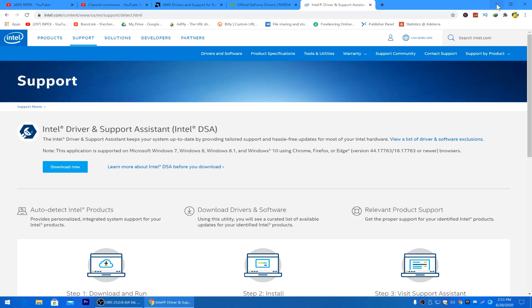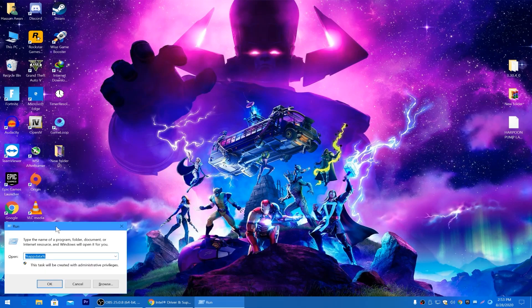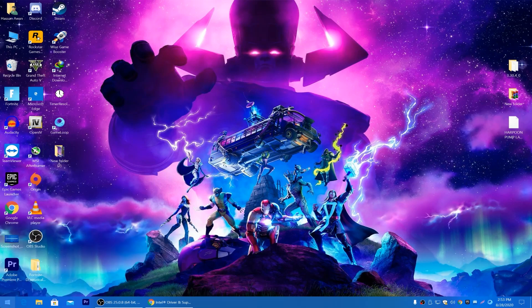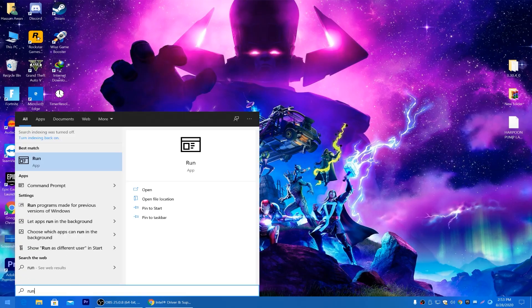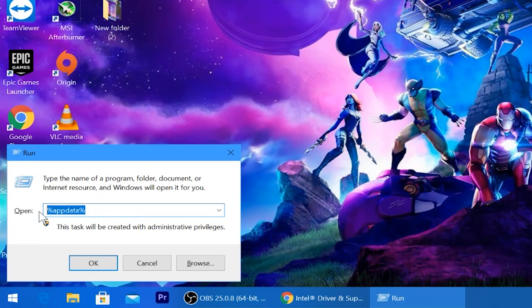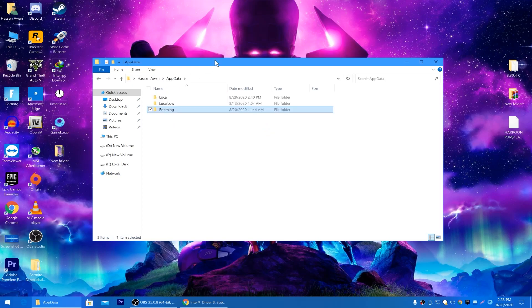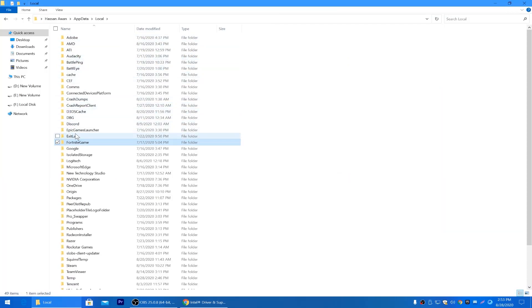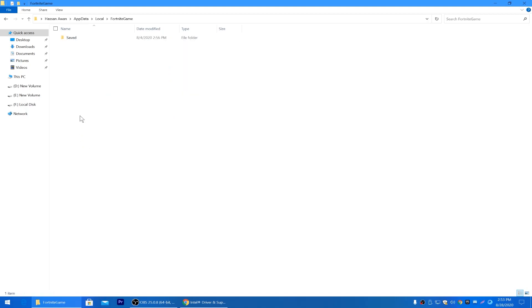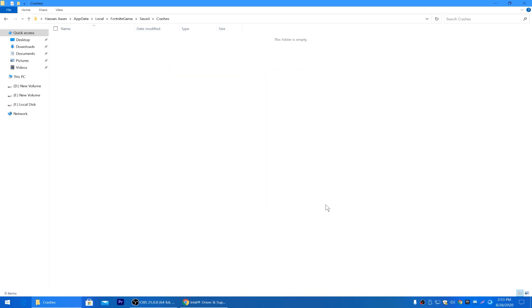After updating your drivers, let's go to the next step. We are going to edit Fortnite's config file settings. Press Windows + R, type '%AppData%', and click OK. Go to AppData > Local > Fortnite > Saved. Here is the Crashes folder — go into it and delete all the crash details from there.